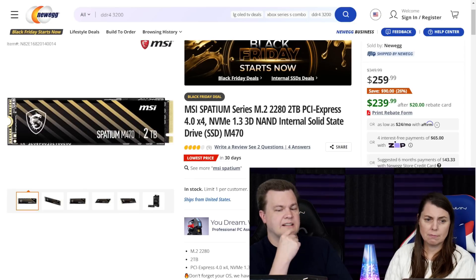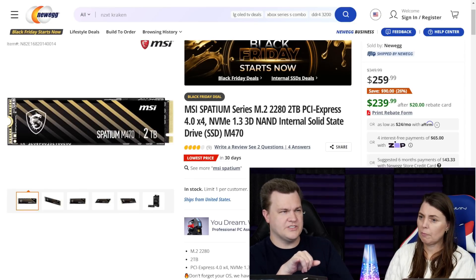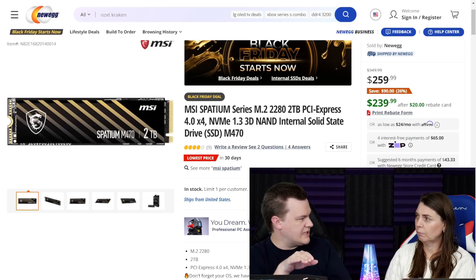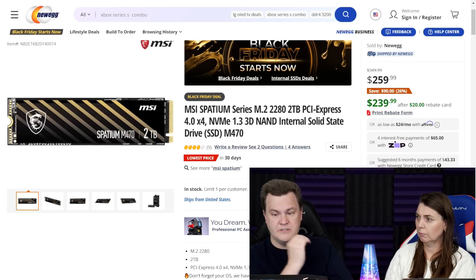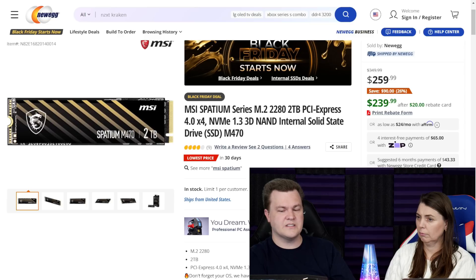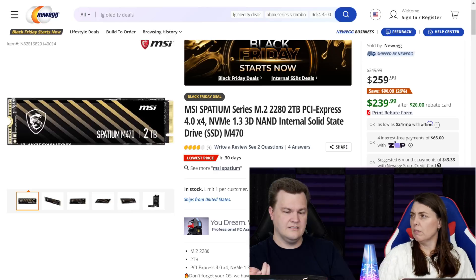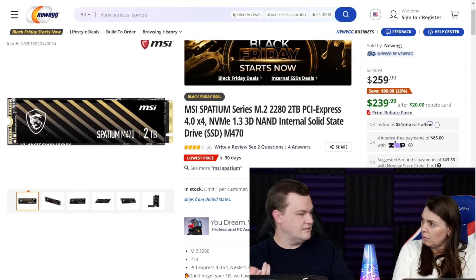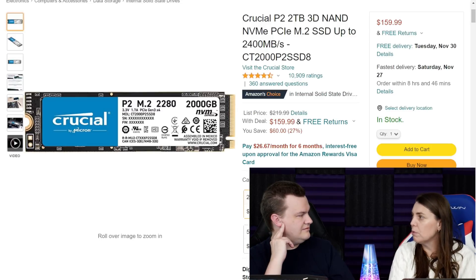The MSI he was asking about is this one. Now, this is a Gen 4 but it's a first-gen Gen 4, which sounds really weird. This is only up to 5 GB per second and it's got that initial cheap controller. It's fine — it's $240 after mail-in rebate. Mail-in rebates suck. It's fine for a game drive, and so is the other one. But the other one for a boot drive — it's worth the extra money.